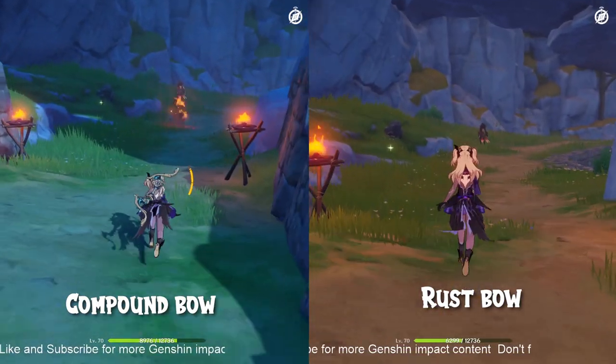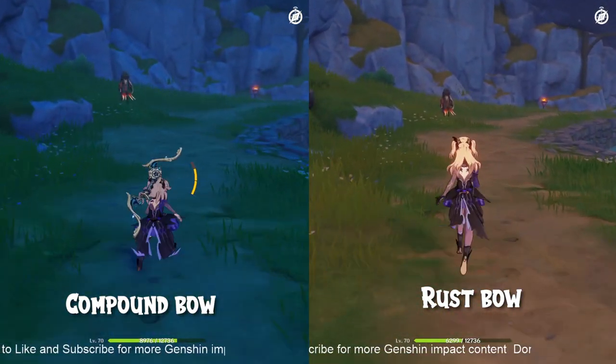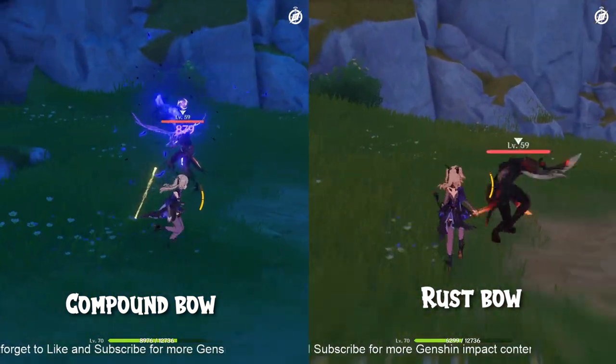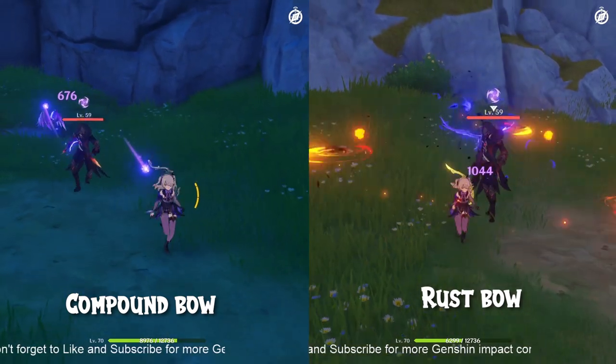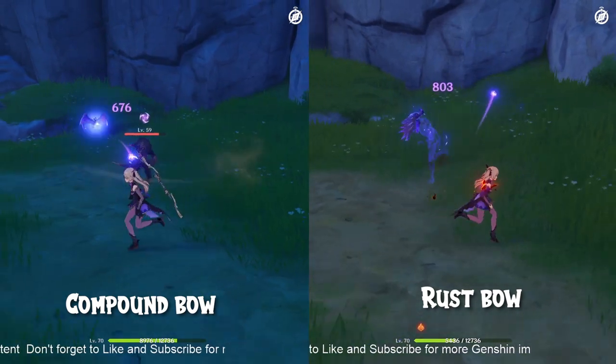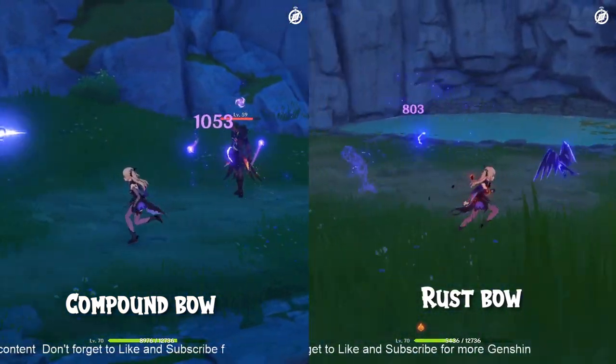As far as elemental skills are concerned, here are some footages that would show you the differences in damage output of the two bows. Obviously, when using an elemental skill, the Rust Bow has more electro damage output than the Compound Bow.